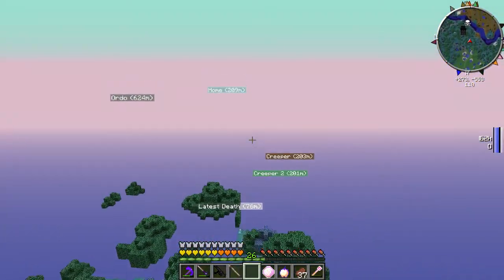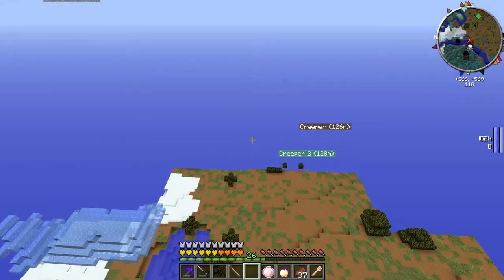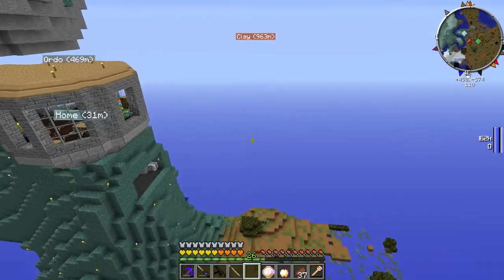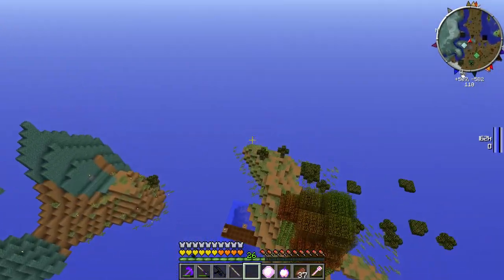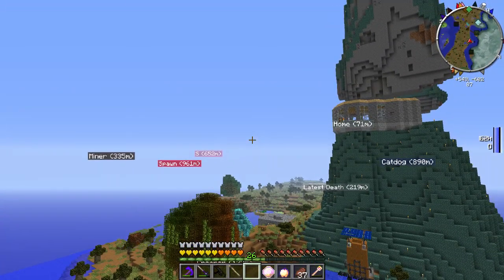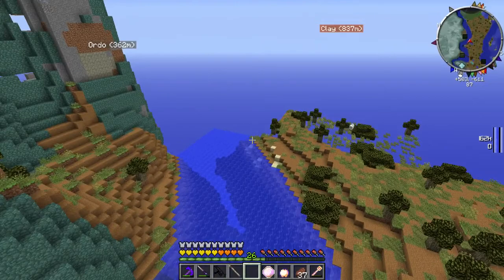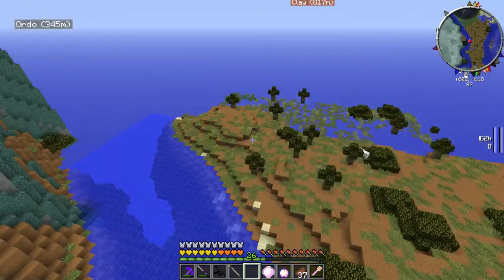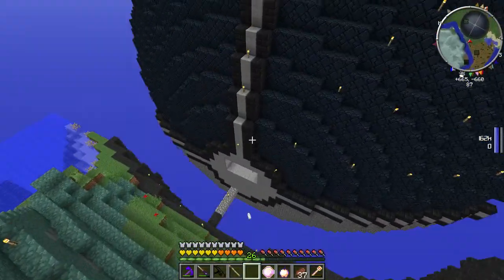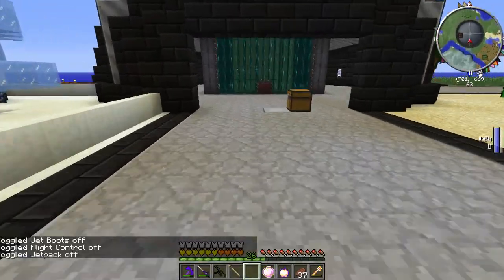Topaz you can find in jungles, rainforests, tropical biomes - all those different kinds of places. That's why I went to the jungle. I was actually going to go to the jungle that's like a thousand to fifteen hundred blocks that direction where the end portal is, but I happened upon the one right where DPG used to live.